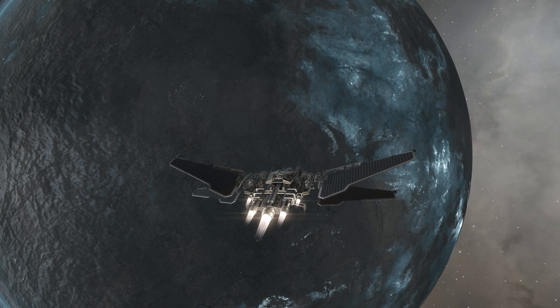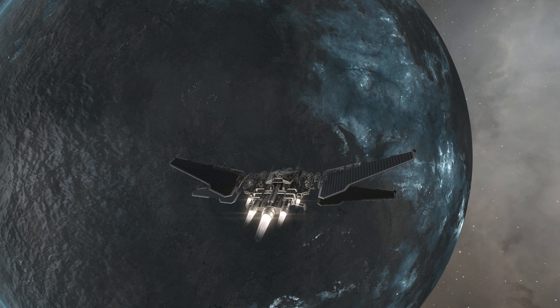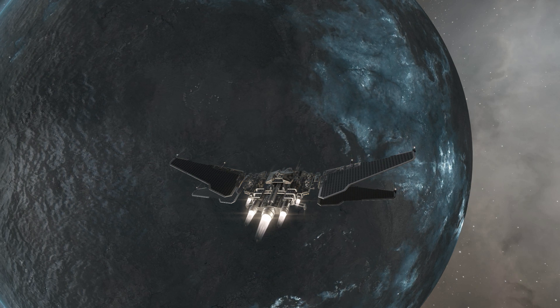Hello everyone, it's Suetonia here. Recently, CCP decided to give a small boost to all of the combat interceptors in the game by mostly increasing their damage and giving a small CPU tweak to the Crusader and the Tyrannis. So I thought I would fly them all a bit and give you my impressions.